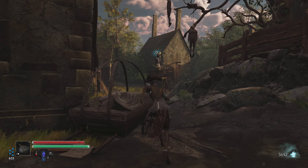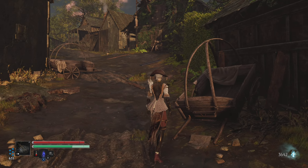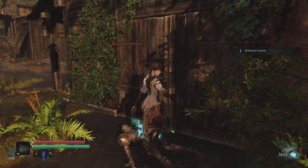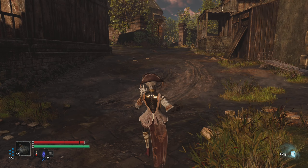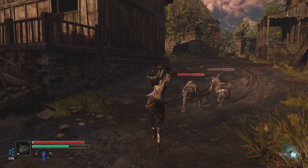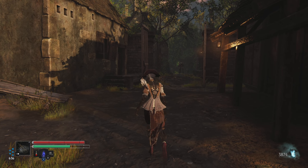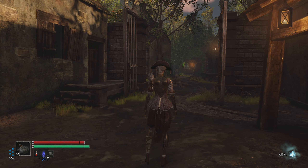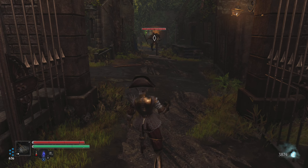I also ran into a couple of those taller robot guys that remind me of the first boss in this area, so I did a little bit of exploring. I didn't continue too much because I wanted to capture it on video. These little tiger guys are silly. This fence was locked so I went all the way around and unlocked it, so this area is now accessible.